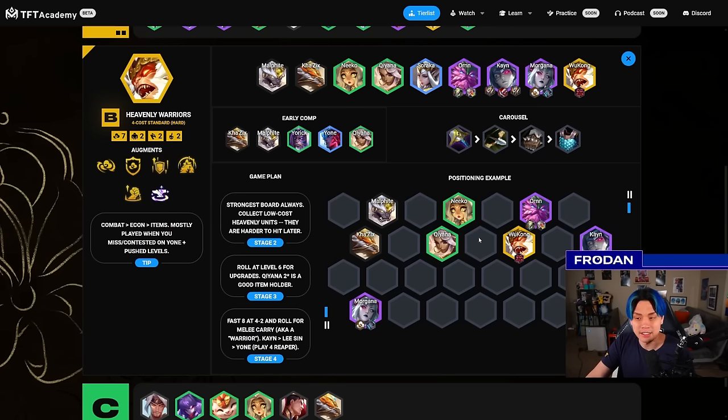Aim for Heavenly Warriors if you're not hitting Yone or if you want to be spicy — say you hit the Heavenly crest and Gargantian Resolve and you're hitting a bunch of reasons to level, but Yone is super contested. You can just play Heavenly Warriors with Kane and Lee Sin duo and give it a try. Shout out to build-a-bud: sometimes you get Malphite 3 or Kha'Zix 3 and you just push levels to get the Heavenly star-level upgrades.